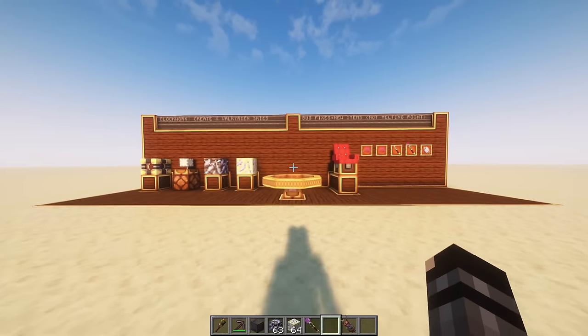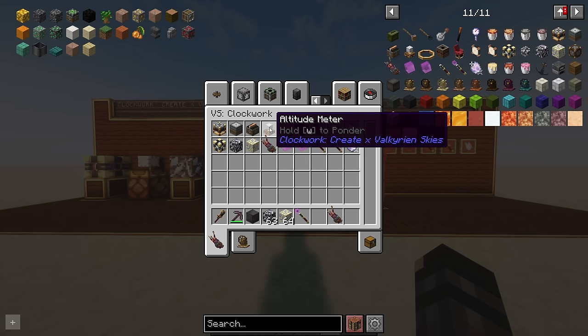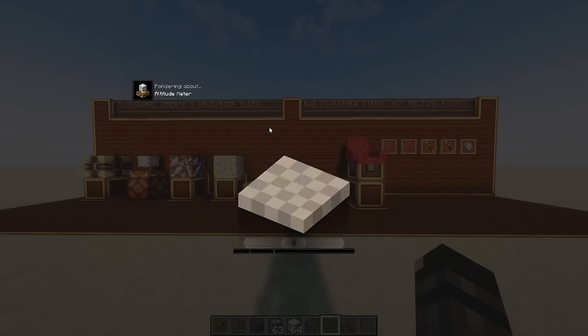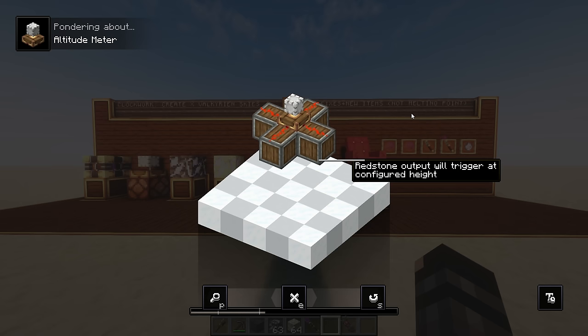So without further ado let's have a look at the new features. If we go into our creative menu we can see they added the altitude meter and they added a pretty good ponder to it. Basically what it's telling us is that you can configure the altimeter to a certain altitude and then it'll output a redstone signal when you've reached that altitude. I'll show you an example a little bit later.